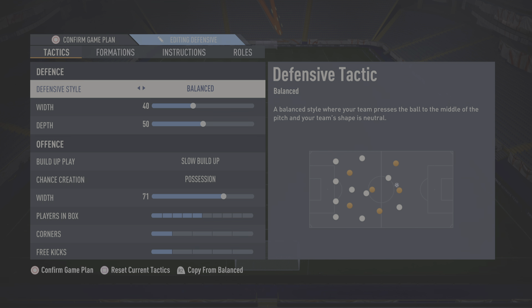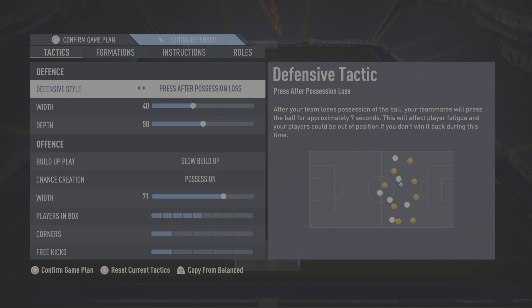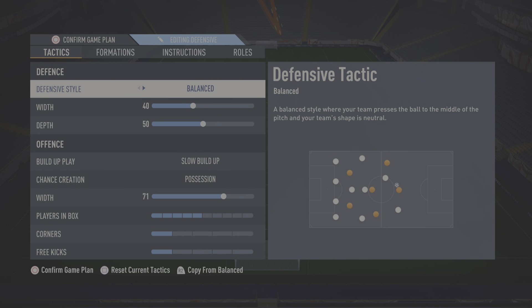I'll explain why I use the defensive style, the width, etc. For defensive style I always have it unbalanced. You can use press after possession loss but I personally wouldn't, because you're just inviting counter attacks and a good player will exploit that. When I play against someone who uses it I back my ability to make the most of it. So I would rather manually press because in the higher divisions against better opponents they will exploit that. I just like to keep it unbalanced and manually press.